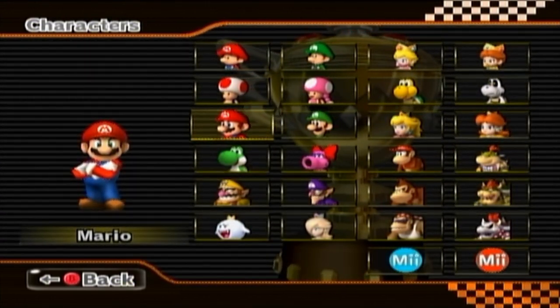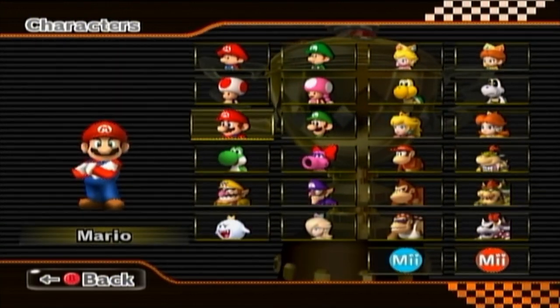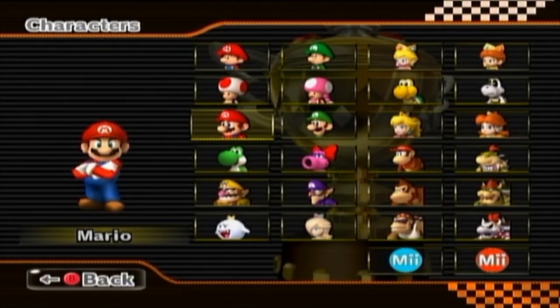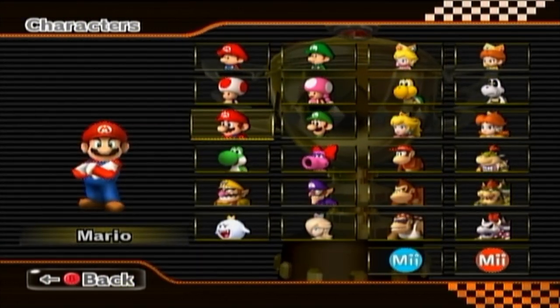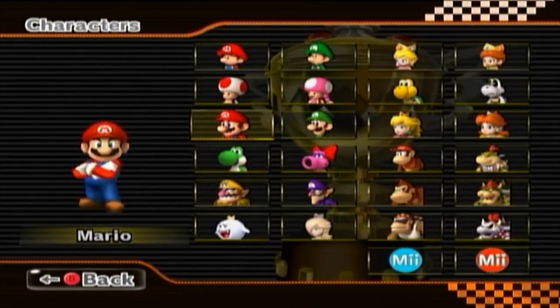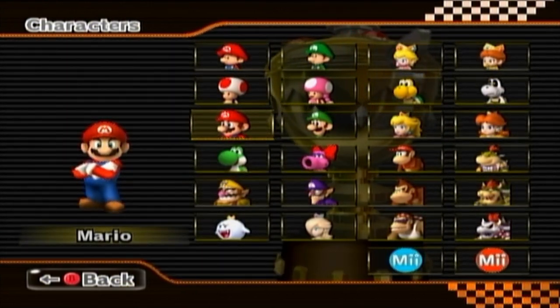I've looked at my old videos, and it looks like there's only a small handful of characters and vehicles that I haven't used. The only characters I haven't used are the small me and the large me. The only vehicles I have not used are the standard kart medium, the standard bike large, and the Phantom. I technically used the Phantom for a tiny bit just to test if one of the tracks was doable, but didn't do anything beyond that.